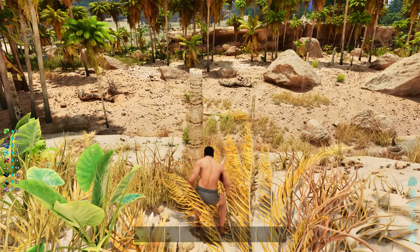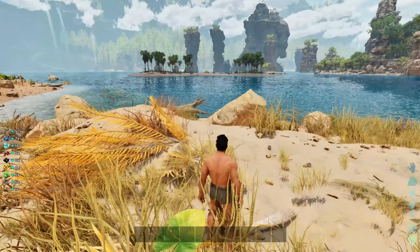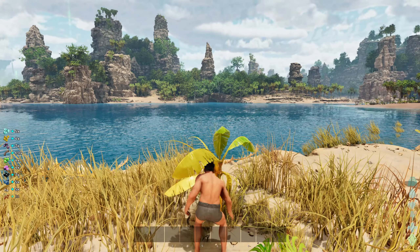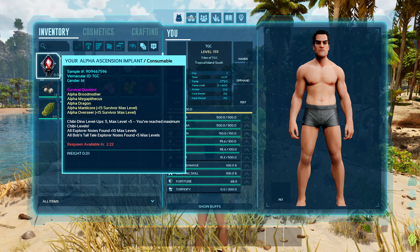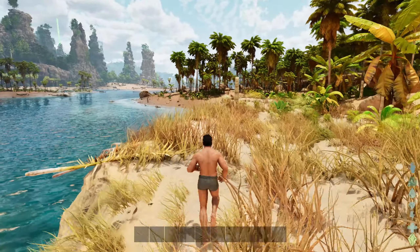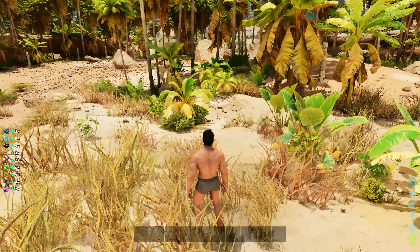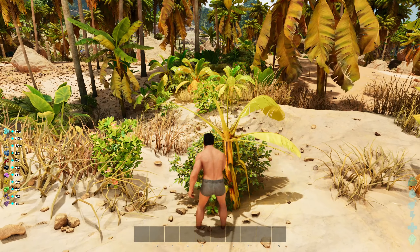I think we just start with the basics. I definitely don't know where to build yet. I definitely want to get a flyer as soon as possible so that we can explore a little bit more. Now, this is not a story map, so I don't think there's anything I can unlock. I actually don't know if the boss is the same — I know that on the Center, there was the Broodmother and Megapithecus together, so you had like a duo boss. Maybe they changed that. There's also a new creature which is like a flaming lion, which costs 5 euros.